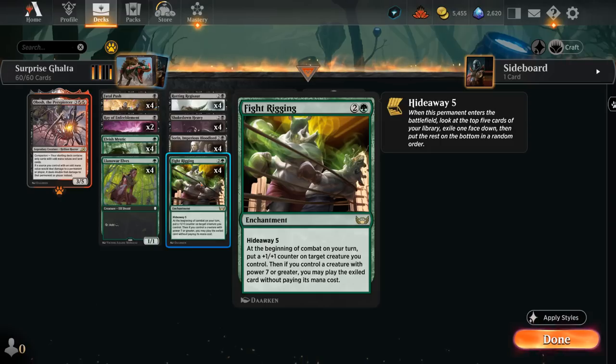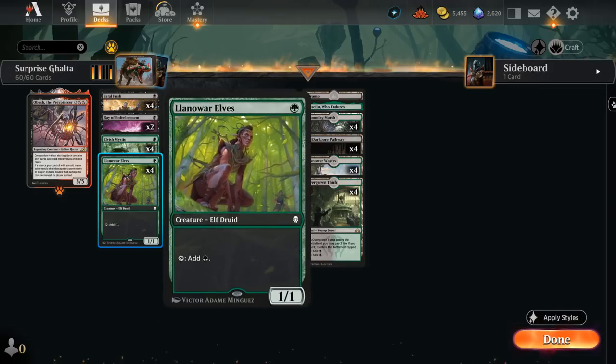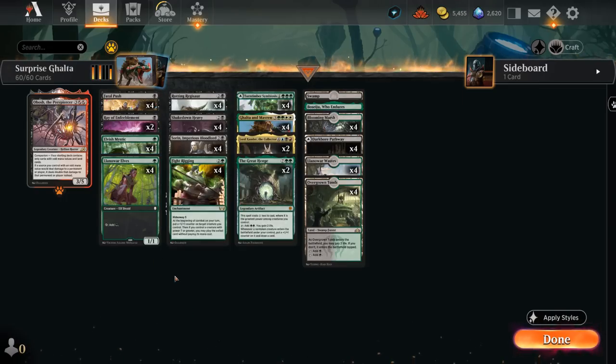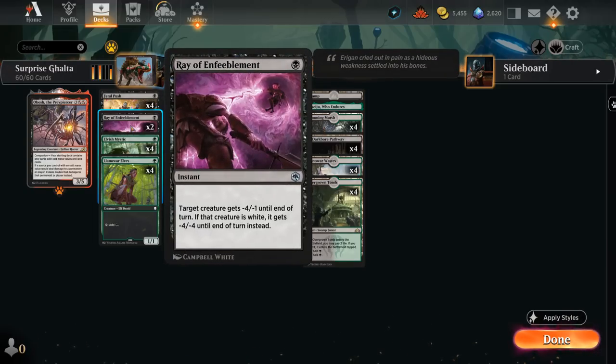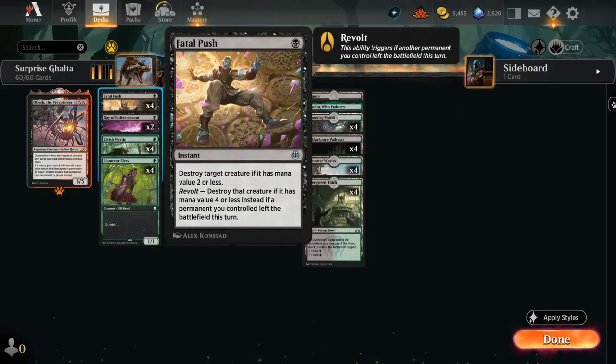Finding a Galta with Fight Rigging is great since we get to cast it for free, and if we have a Galta already in play via Sorin, we can play Fight Rigging and enable it right away. We can also get an early Greathenge thanks to Regisaur and Shakedown Heavy giving it a massive discount — it gains us life, generates extra mana, and draws extra cards whenever a creature enters. For interaction, we've got four copies of Fatal Push and two copies of Ray of Enfeeblement, mostly for Grease Fang.